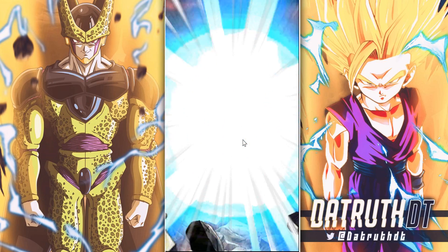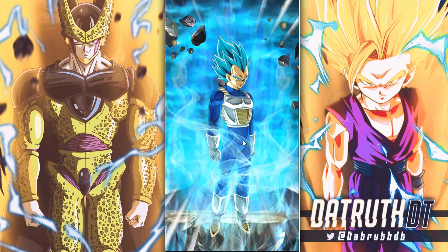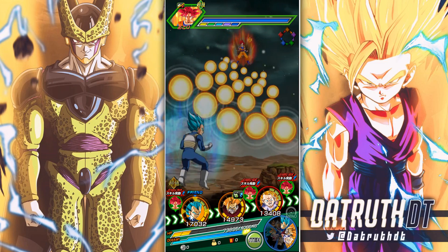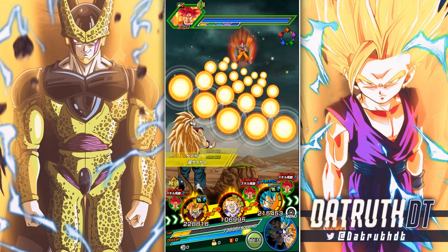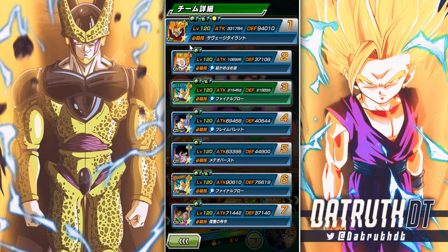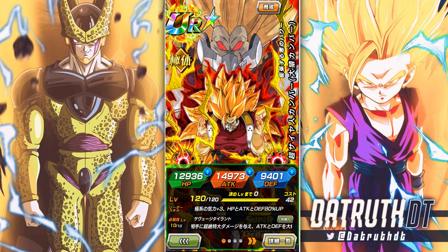So there's our Super Saiyan Great Ape Cumber. He's good, but not unbelievably crazy. Golden Cooler and the Supreme Kai of Time are definitely more impressive units. His defensive stat is at 94k — solid, very good even, but not 'best unit in the game' material. We'll save that title maybe for Fu, Golden Cooler, or Xeno Super Saiyan 3 Goku. Let me know what you guys think of Cumber — he's solid. Thanks for watching and I'll catch you all next time.